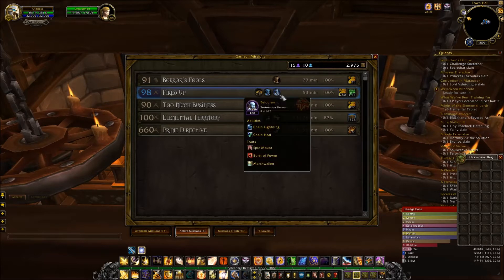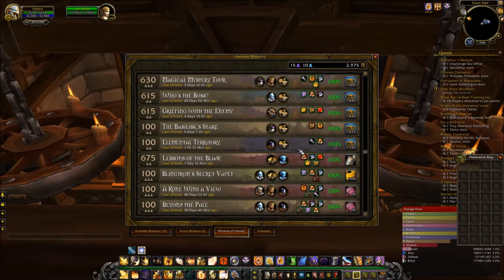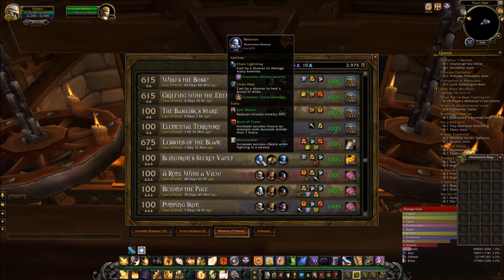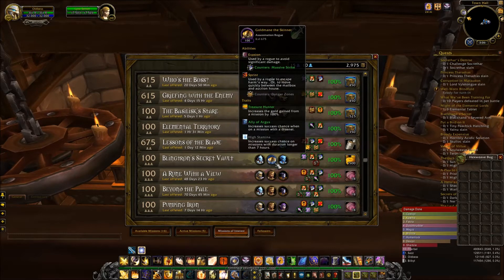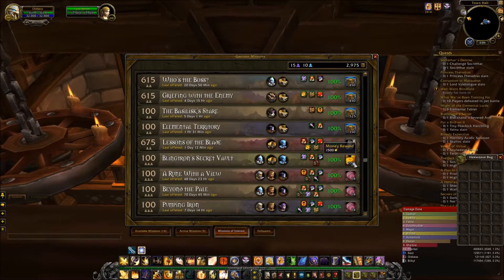This guy doesn't have it. So if this guy had it, that would increase the money reward to 1,000 — because originally it was 250. And also, for your missions of interest, this is pretty sweet. I just have two right now, I need to get more of them. But this one is 1,500 gold — that's a lot of money from one mission.